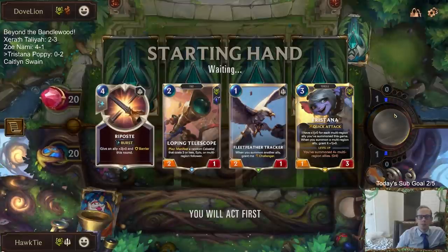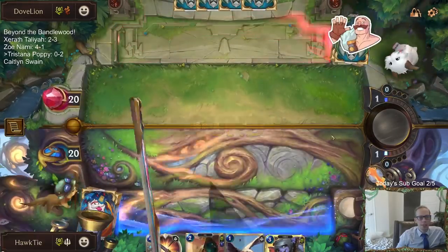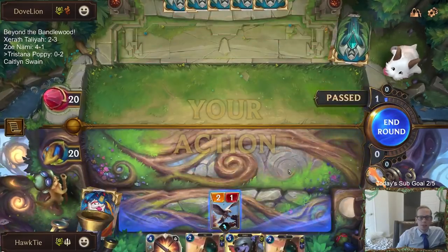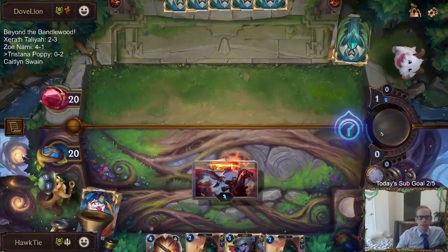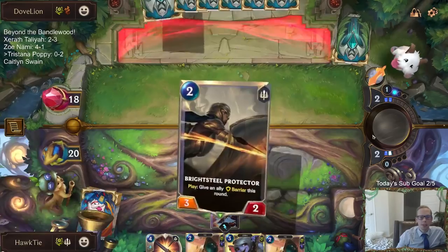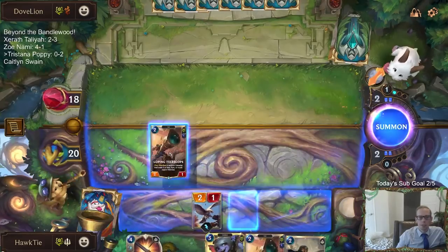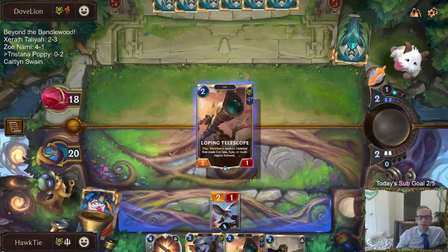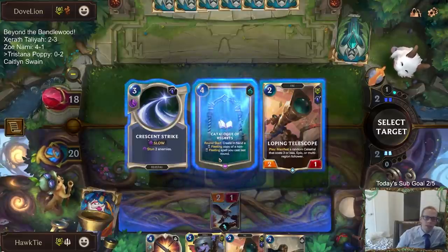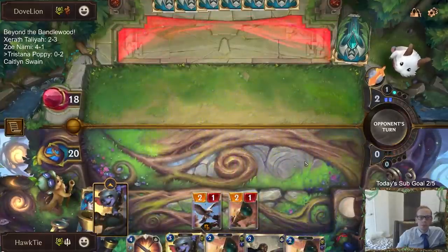So we got Poppy Teemo next. I wasn't sure exactly how good this deck was going to be. It really does feel like we're missing some stuff for Tristana. I think Tristana is probably going to be better the more expansions we get in this set. Right now it feels a little off. Round start — create in hand a fleeting copy of a non-fleeting spell you cast last round. We'll just go infinite with Loping Telescopes.